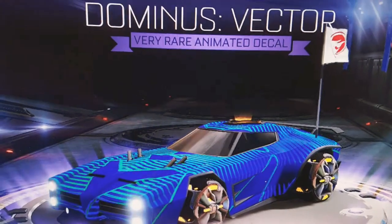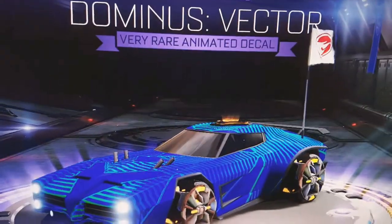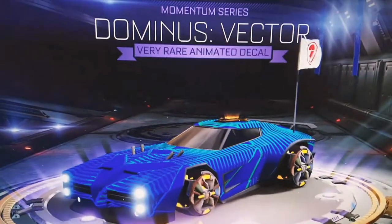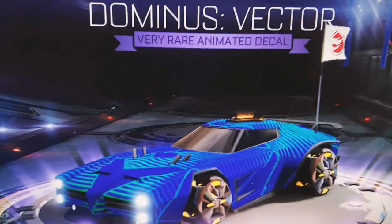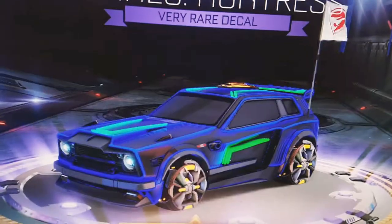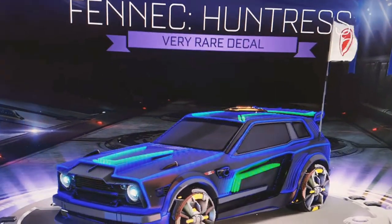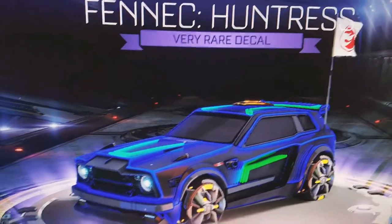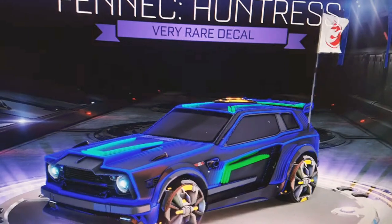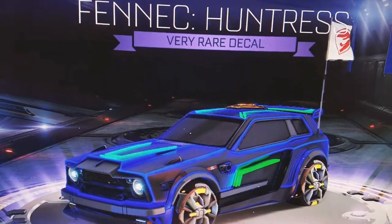The next Blueprint is called the Dominus Vector — it's the Vector decal but for the Dominus. At the beginning of the game I really liked how the Vector looked and really wanted it, but I never got it. Now we have the Huntress for the Fennec — I actually don't think I have the Fennec, which is a bit weird. Anyways, it looks pretty cool.